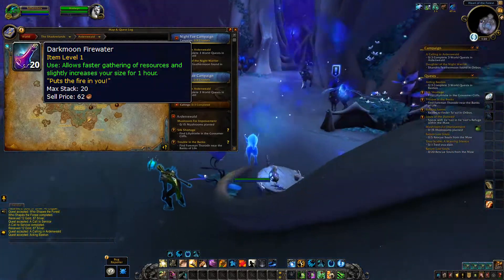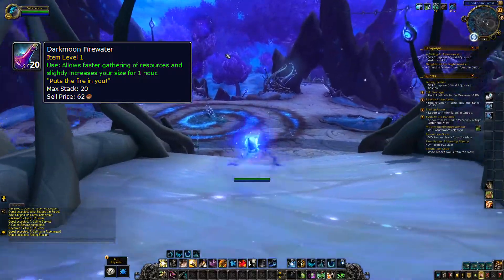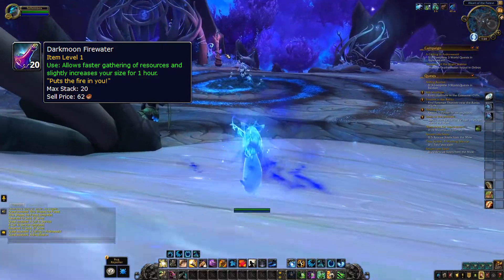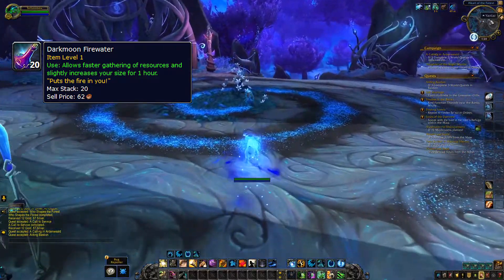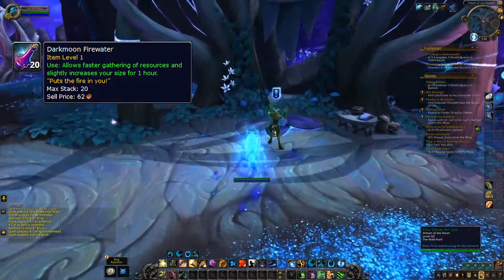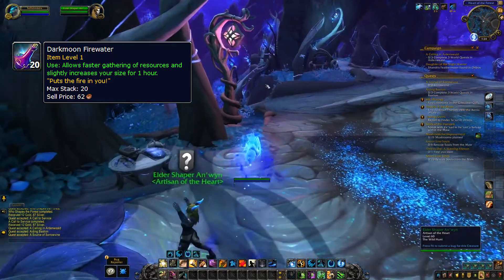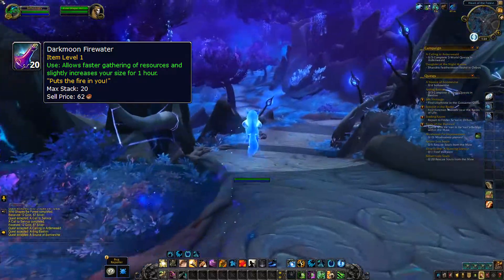Darkmoon Firewater — buy this now and sell in the Shadowlands. This is an easy item to monopolize, it usually has a fairly limited supply or quantity available, and people will most likely use it for fast gathering of materials when farming. This is especially appealing early in new expansions when Herbalism and Mining farms are at peak value.